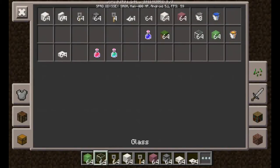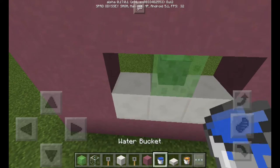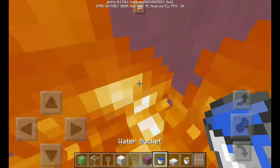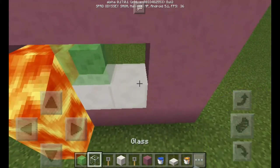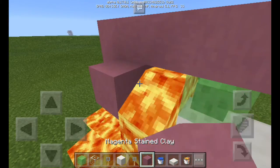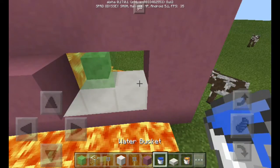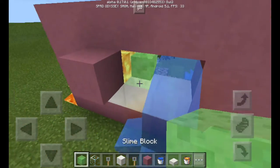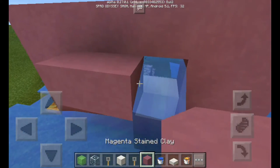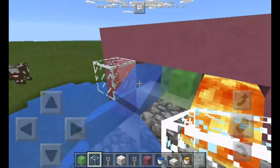Then get your slime block, your lava, and then your water — just place them in here. Let me just cover this up first so that it doesn't spill. Okay, and this part, just cover all of this and put some glass.